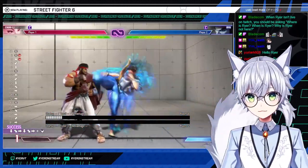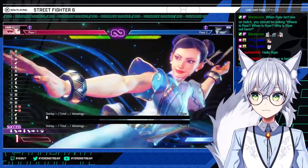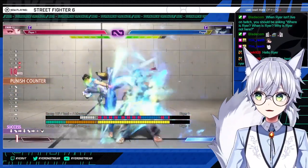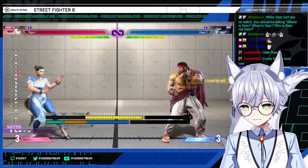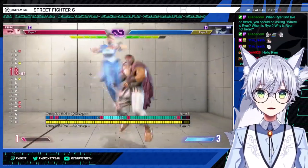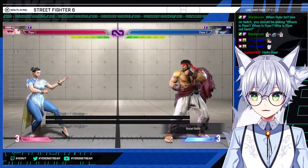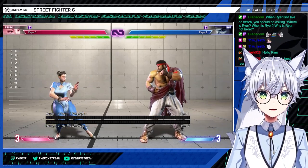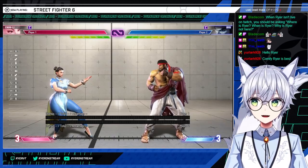Hyakuretsu — level two super — goes through fireballs, probably its best purpose. The opponent throws a fireball, you jump right through it. Just like the launcher, you get stomp sequences after it. One thing I like: do the stomps and then spend level one super at the end, because you only spend level two total. This does less damage than level three but gives more corner carry. If you're not sure whether two bars will kill, you can use level two and see, then decide to spend the extra bar.